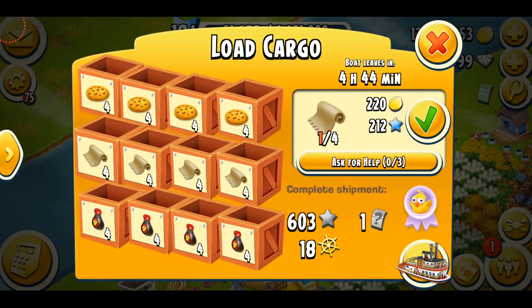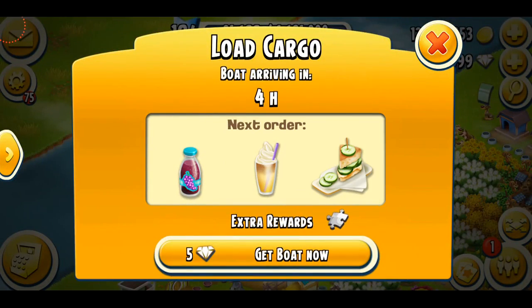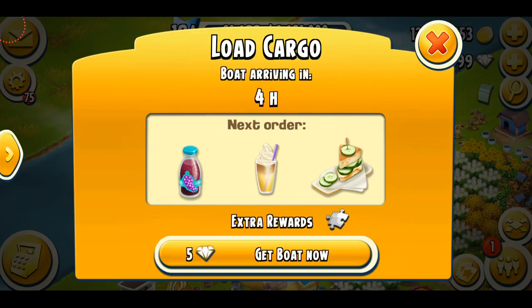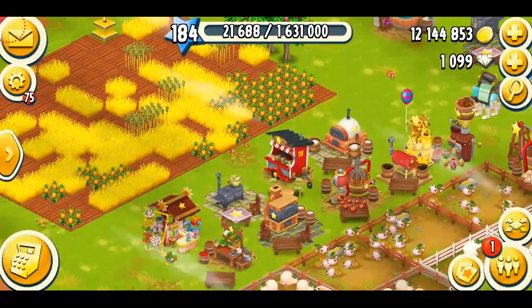So my boat is here asking for soy sauce, I need some fabrics, and these are the cookies — I can't do them because I don't have the stuff, so I'm just going to skip it. The next one is a puzzle piece, so I need cucumber sandwich, grape juice, and banana shake. Let's just make some stuff.